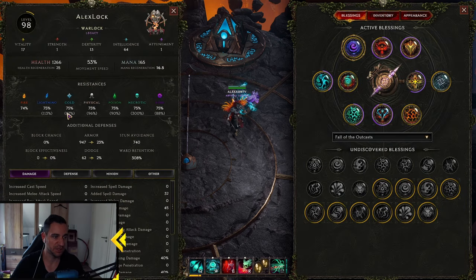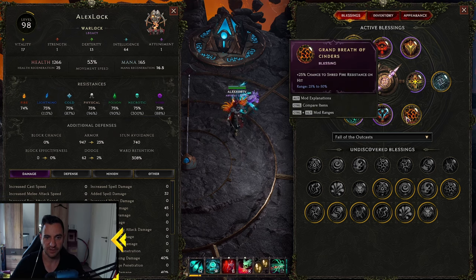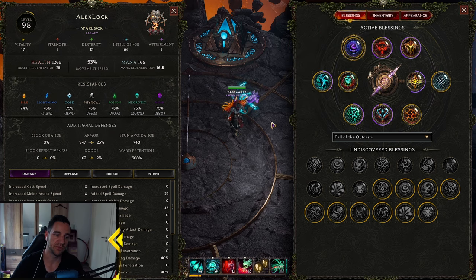Blessings-wise, just put everything into gaining as much Necrotic Resistance as possible — at 300 and everything else capped. The only thing was Shred Fire Resistance in the last one. If you get a higher roll, that's good, but Shredding Fire Res is also pretty nice.